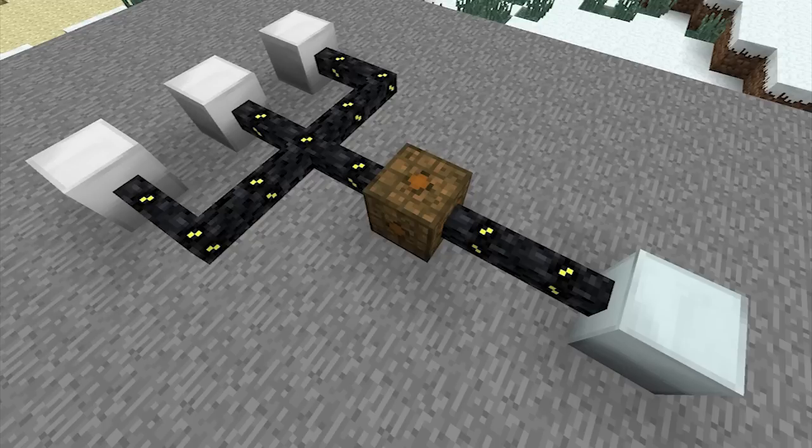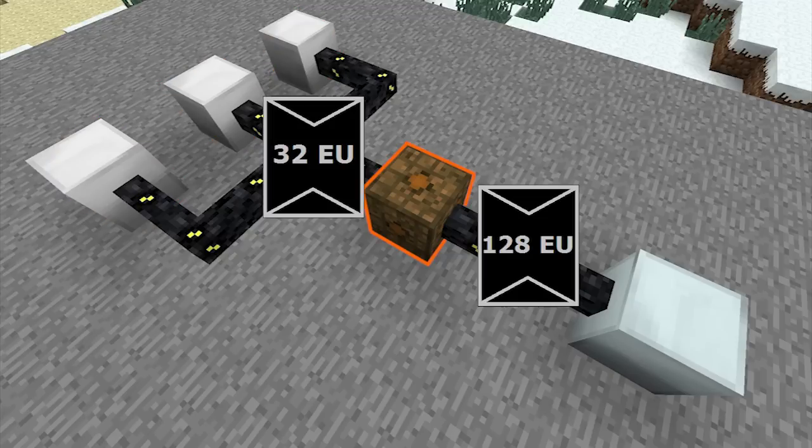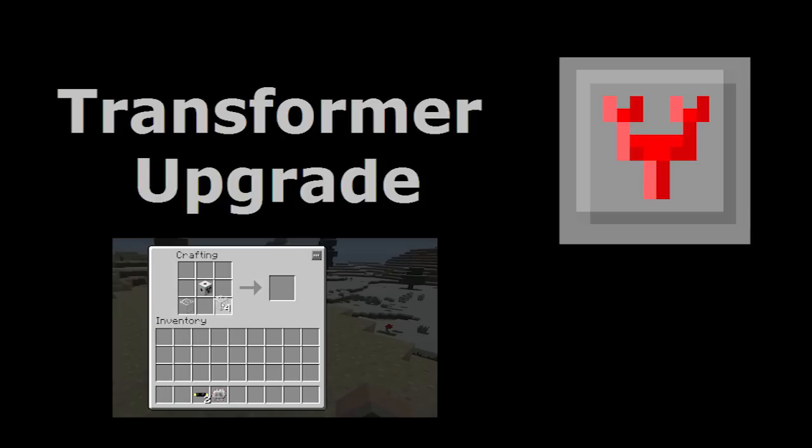To stop this from happening, you've got a couple of options. The easiest way is to connect a low voltage transformer between the MFE and your low voltage machines. The low voltage transformer simply converts the 128 energy units per packet into 32 energy units per packet so that it can be received by the low voltage machines. Your other option is to use transformer upgrades, although in some situations this may be expensive.